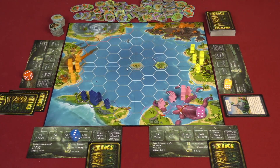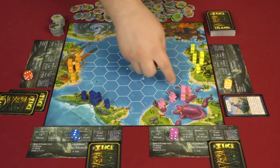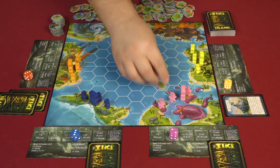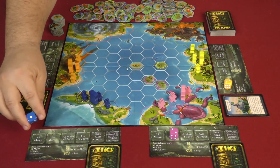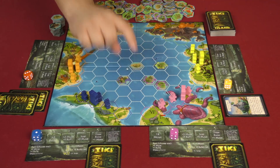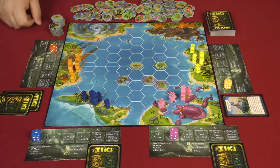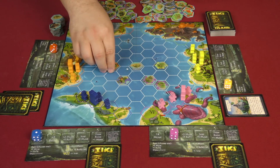Pink rolls the die and gets a two, which means they can build two islands, which they choose to do. You can build up to three away from your tiki, so pink places two islands out. On Blue's turn, they don't have a permanent rune to play, so they roll and get a one — plus four move — which doesn't help right now, so they just do a build action, placing an island one, two, three spaces out. The next player rolls and gets plus two build.